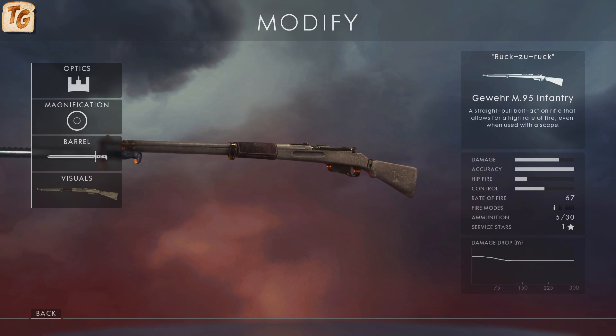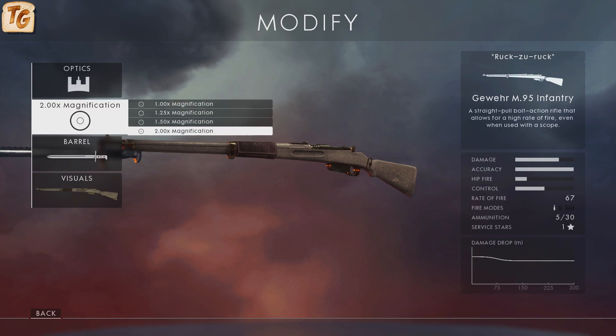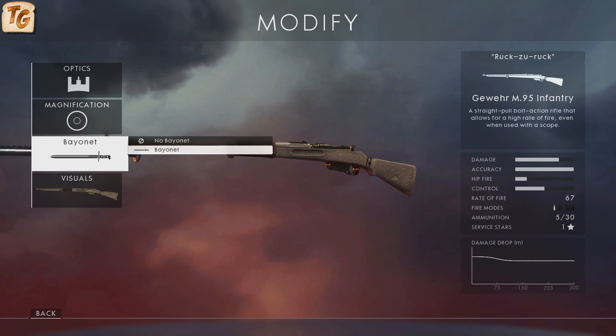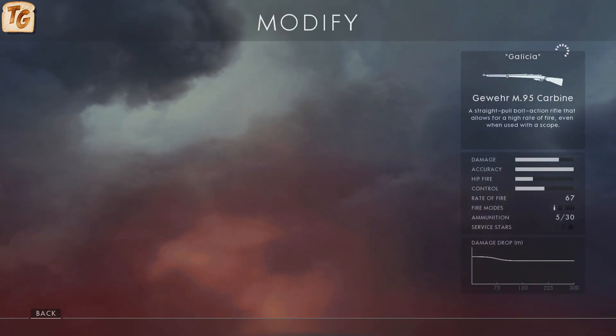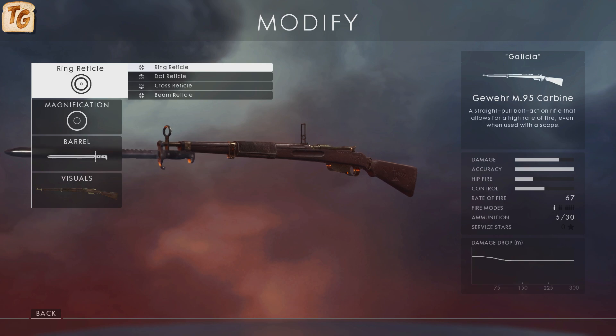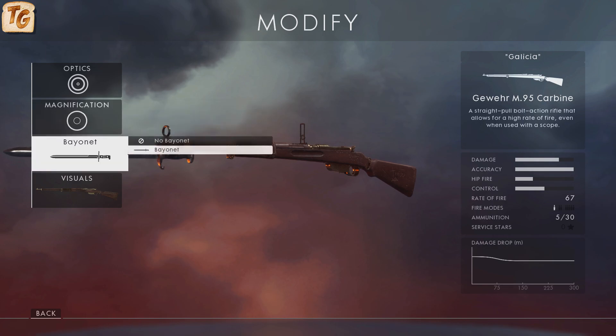The attachments for the Gewehr M95 don't differ much from what we've seen from similar variants of other scout rifles. The infantry variant is the only one that offers iron sights, with the option of two different types — both standard and radium. The magnifications range from 1x up to 2x, and you have the option of attaching a bayonet for melee kills. The carbine variant has an optical sight offering two circular and two cross reticles, with magnifications ranging from 1.25x up to 2.5x, and you can also attach a bayonet.